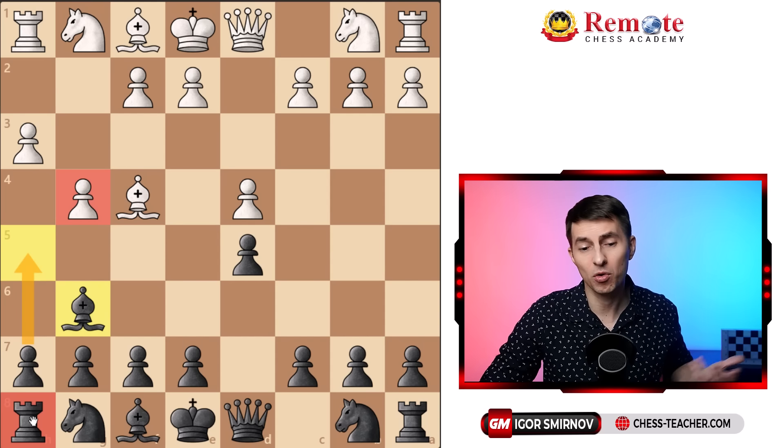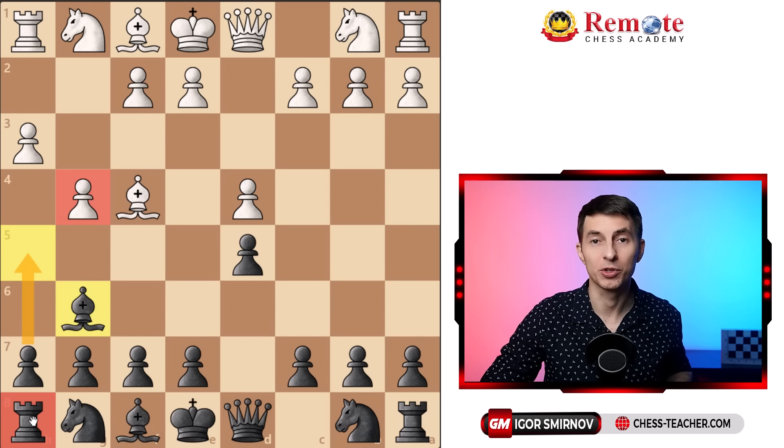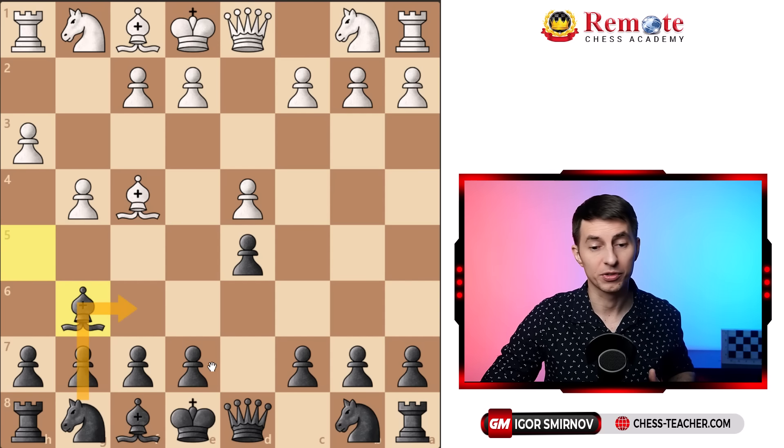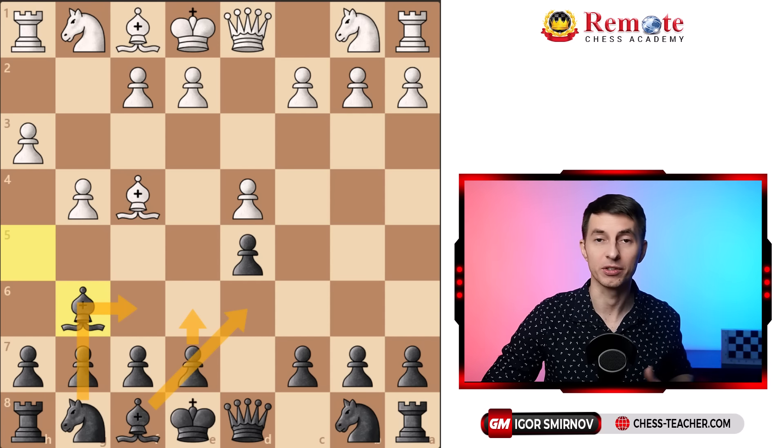Overall, you've got a great position and you've disrupted the London system right out of the gate. On the next moves, still the same — Nf6, e6, Bd6 — just normal development and you're good to go.